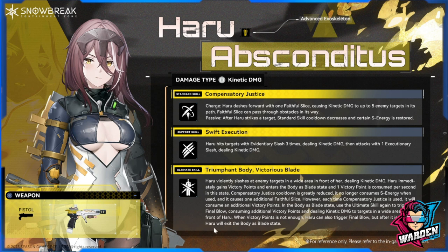When victory points run out, Haru can also trigger Final Blow, but after it is used she will exit the Body as Blade state. So the victory points function as a counter for the state's duration — if she uses Compensatory Justice more, she consumes additional points and the duration will be less than 50 seconds.